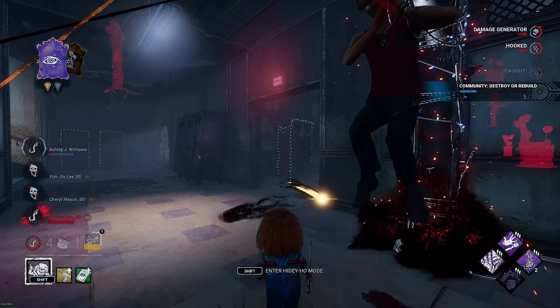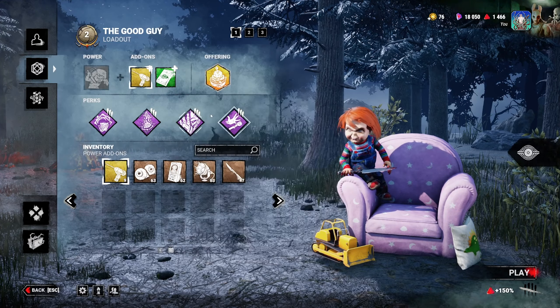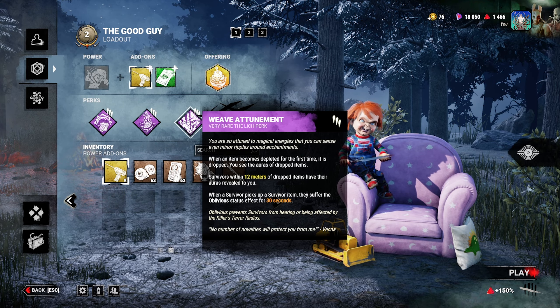This build will make survivors DC. You'll get a full showcase of the build. The build is Corrupt Intervention — basically, at the start of the game, three generators located as far from me as possible are blocked for 120 seconds, or until I down a survivor.